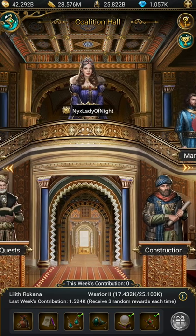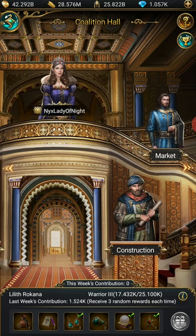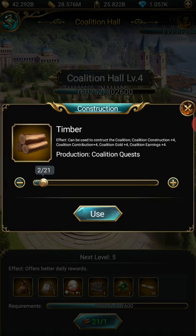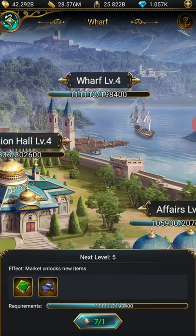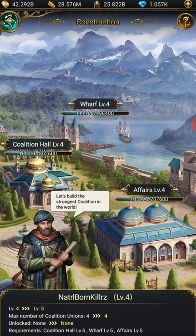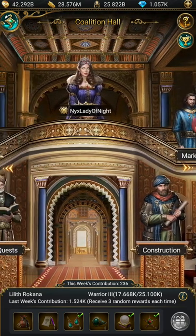You will get certain construction items — this is very important, because this is how your Coalition levels up. You go to your hall, go to construction, and there are three buildings. You click on one of the buildings and you'll see how many items you have. In this case I have 21, so I'm going to use all 21 items and it's going to help level up those buildings. You do this for each one, and we've just helped give experience to the Coalition.